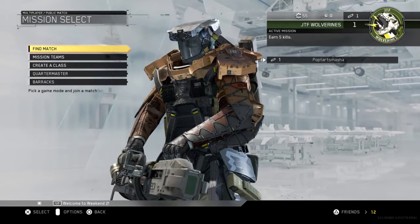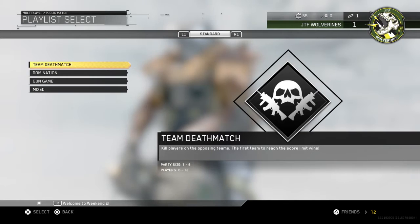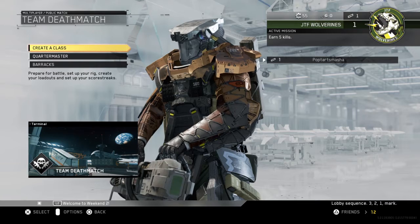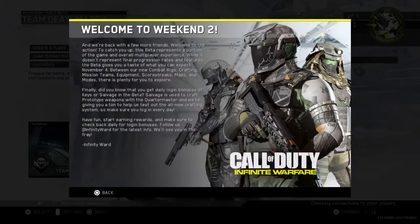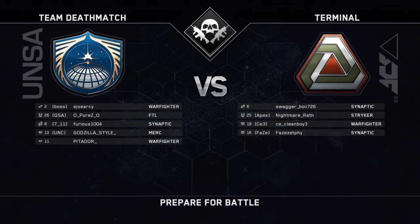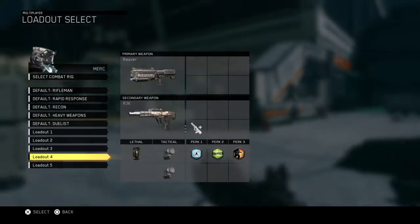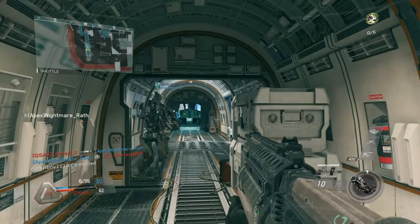I'm just gonna stop getting worked up and start a match. Oh, there's also a gun game — I might do that next. But we'll do Team Deathmatch for my first game ever. Are we gonna go play a game? Check connection to other players, okay. Now we're in a game, it just had to catch up. I kinda wanna try out this shotgun. Team Deathmatch. Welcome to the battle — set your soldiers.